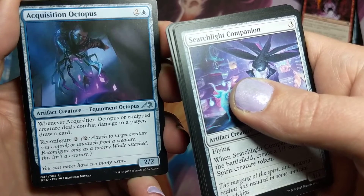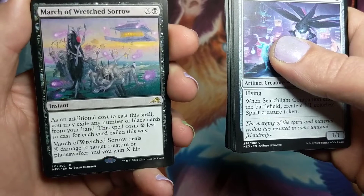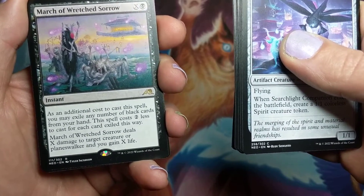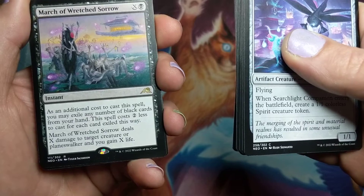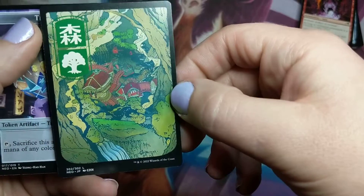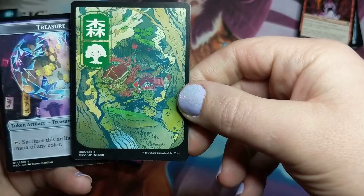Something a little different for the artifact — it's an artifact creature and equipment. March of Wretched Sorrow: as an additional cost to cast this spell, you may exile any number of black cards from your hand. This spell costs two less to cast for each card exiled this way. It deals X damage to target creature or planeswalker and you gain X life. It's a life drain. And that's a foil forest — very cool. I want some foil basics now.